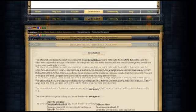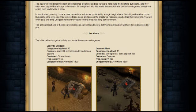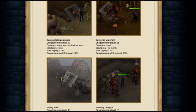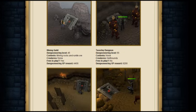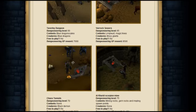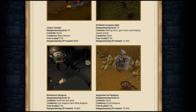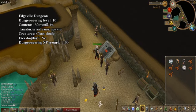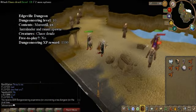Finally, Jagex has updated Dungeoneering for outside Daemonheim. These are called hidden resources. You can now get money or rewards from training your Dungeoneering skill. I will be showing all the dungeons in order and explaining a little of each. You will also receive extra experience for opening them for the first time. First up: Edgeville Wilderness Dungeon. This is a good place for lower levels to camp for herbs.